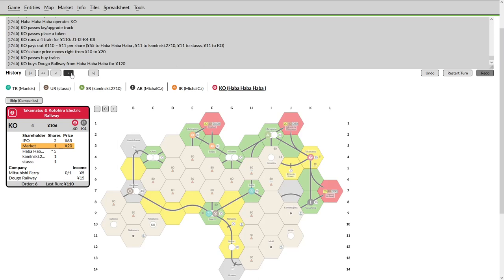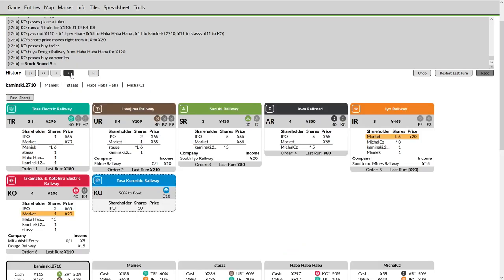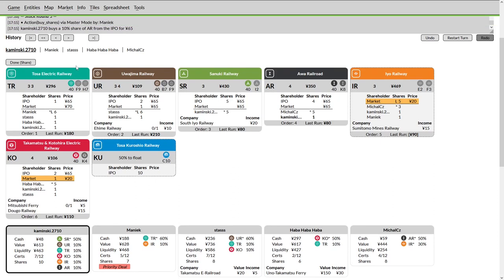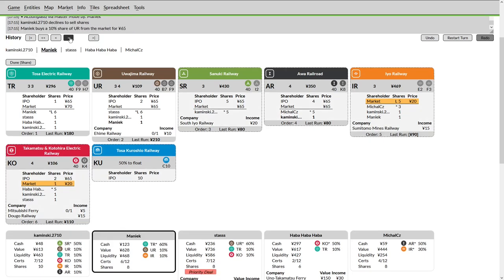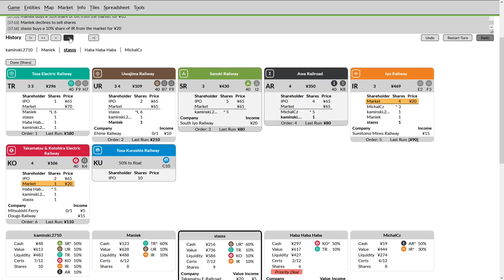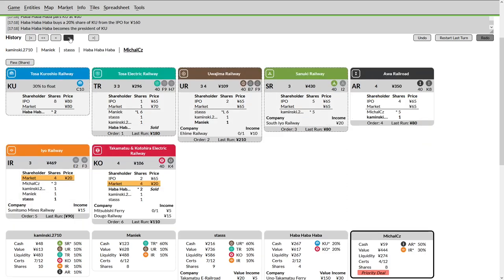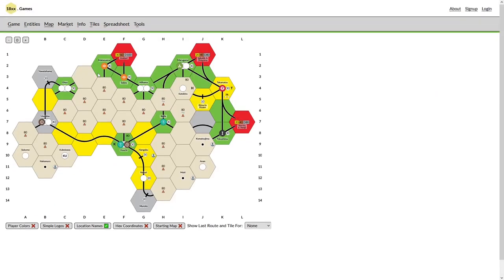KO passes — track doesn't have too many options, could have laid Kotahira but doesn't want to spend the money. I expect we'll see him withhold and buy in his private — he does pay out and buys in the cheaper private, sitting on the Takamatsu. That private gives good revenue throughout the game but is a share certificate against your certificate limit. Haba Haba has the most cash coming into this stock round — may see him floating the KU. Will the players snap up cheap IR shares? Kaminsky instead buys the AR — very little money and very little track. Maniac buys the UR — better decision than the AR, but still not investing in those cheap shares.